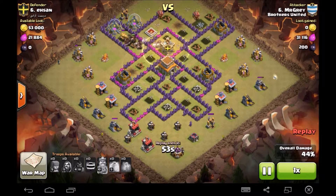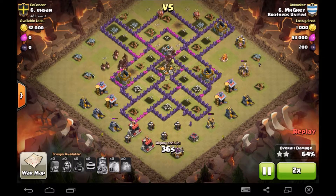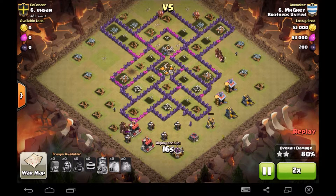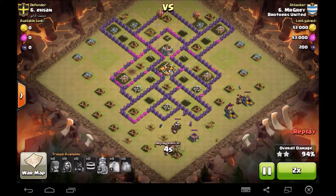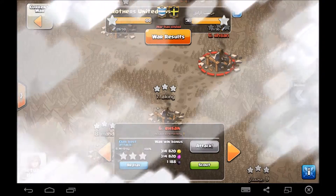Plenty of hogs left — archers coming in at the bottom for cleanup. Loads of hogs, too many to count. The hogs are going to do all the cleanup work for him. Down goes the town hall. Hogs are working either side of the base and they eventually meet up down at the middle to get a hundred percent and the free three star. Good work Mr. Gray!